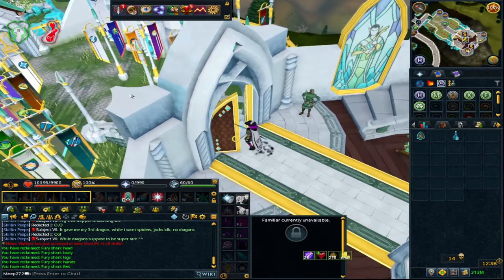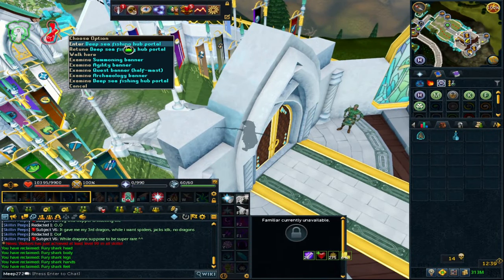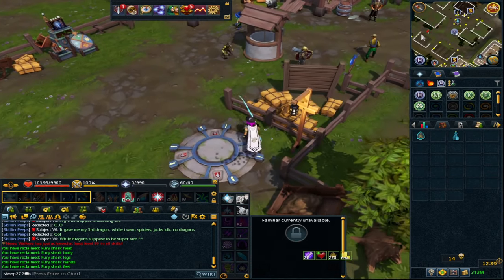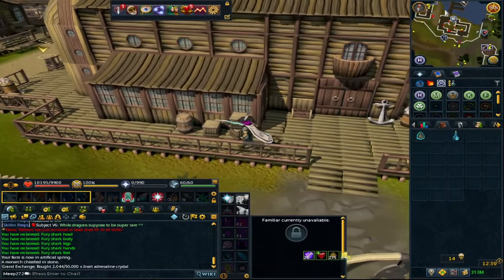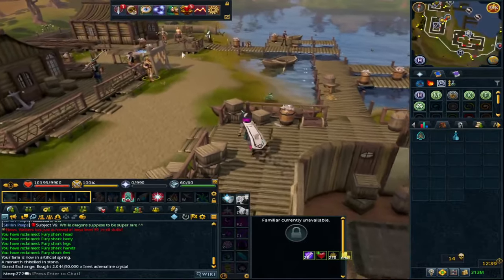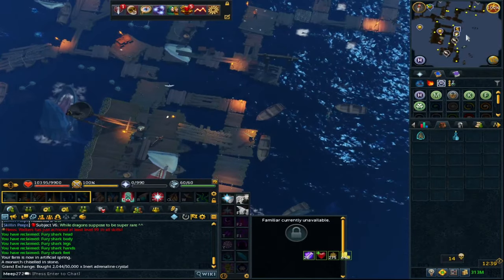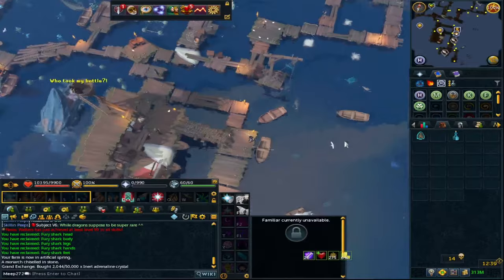You've got a few methods to get here. You can use your max portal to go to the Deep Sea Fishing Hub. I'm going to go as if I don't have that option - teleport to Dungeoneering, go to Mana Farm, head northwest towards the fishing guild, and look for the teleport to the fishing hub, Gooma, which will take us there. It's a bit dark, so I'll set it to midday - that's better.